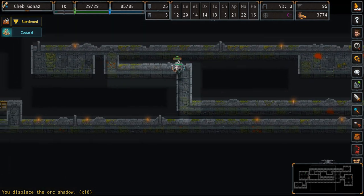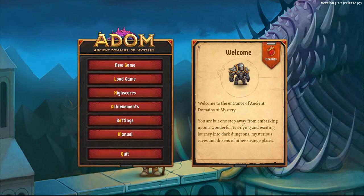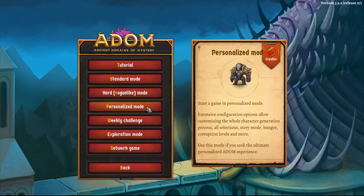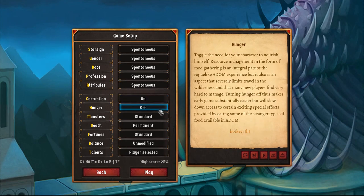What I'm reviewing here is the Steam version, which adds loads of nice features, but nicest of all is the difficulty-level customization feature. It lets you tweak or disable various mechanics. Personally, I'm not a fan of the hunger mechanic — I don't enjoy having to manage that in a roguelike like this, so I turn it off completely.